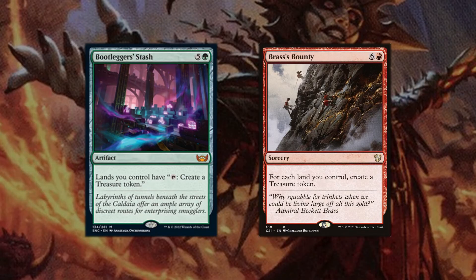One way that is absolutely amazing to get tons of treasure tokens on a single turn will be through Bootlegger's Stash, which allows each land to create a treasure token, and Brass's Bounty, which gives us a treasure token for every land we control. These two will give us an immense amount of treasure tokens that will fuel the win in no time.